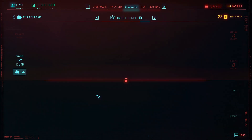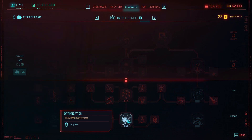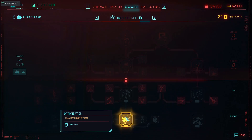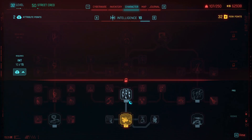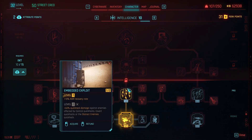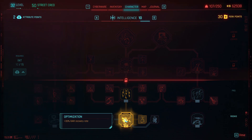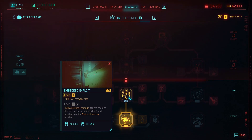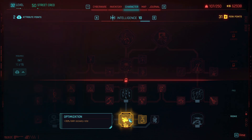Now if you want to reset your perk points, that is a little bit easier. You can acquire a point like this, and to refund it, all you've got to do is hit that middle mouse wheel, or whatever it is on a controller, and your skill has been refunded. One thing to note: if you've got skills like this unlocked, you can't refund this perk here until you refund this one and this one first.